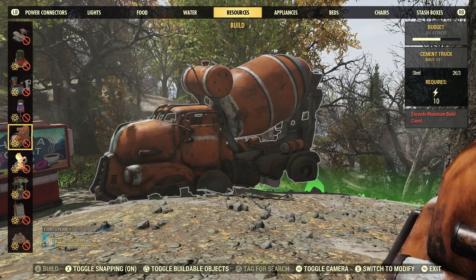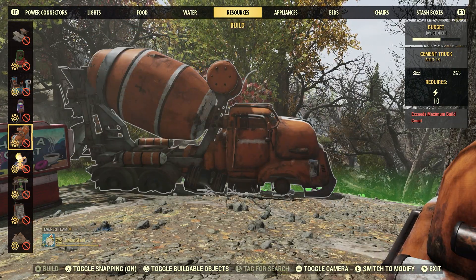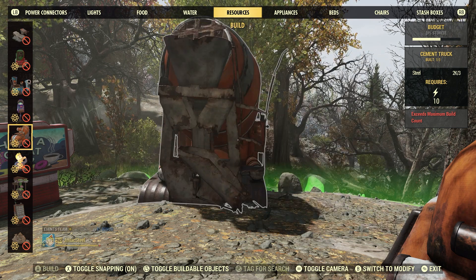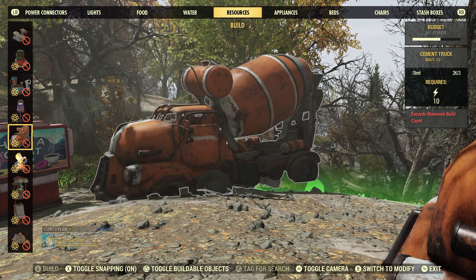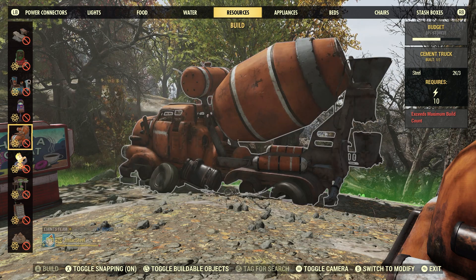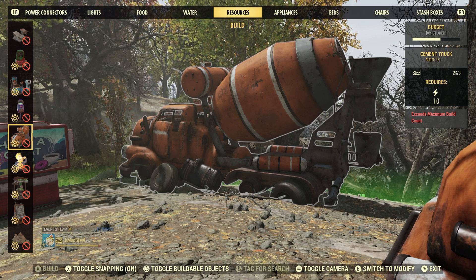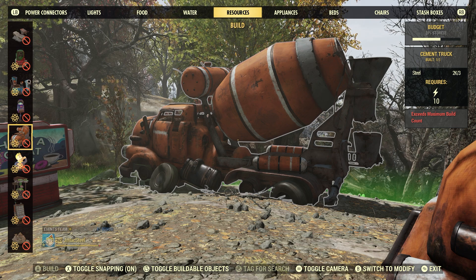I'm a huge fan of camp resources. I play the game daily for weekly challenges or whatever — just collect some stuff, gather it, use it for daily and weekly challenges and crafting. We can use concrete scrap for many things. I like it.